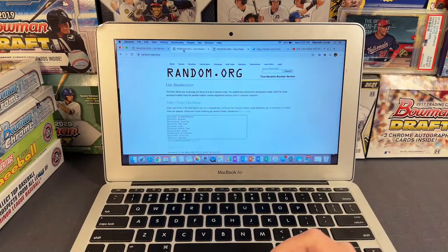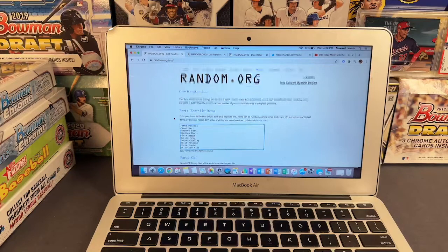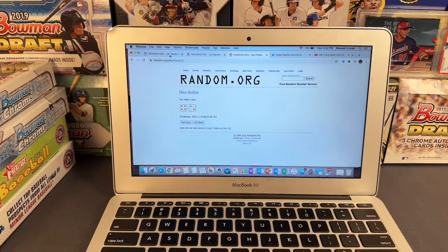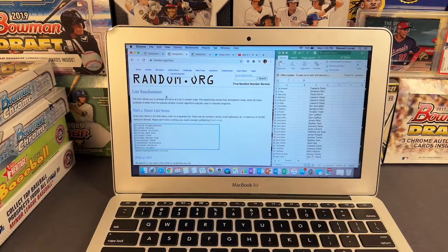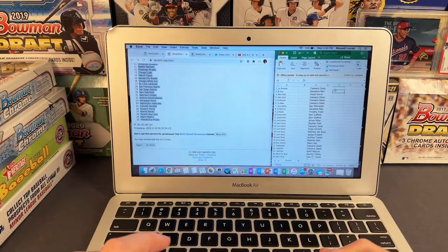We are ready to go. Four-box break — 2022 Bowman Chrome HTA, Heritage, and Pro Debut. We'll go six times on the random, doing the names first: one, two, three, four, five, and six. Casario up top, down to Cullen on the bottom. Let's go ahead and do the teams — three times on the teams. We got Red Sox down to the Phillies.